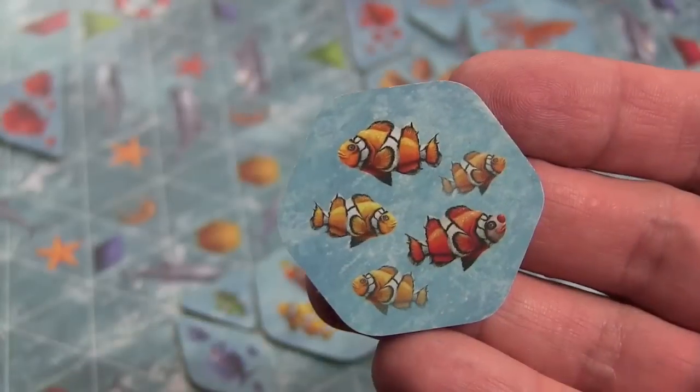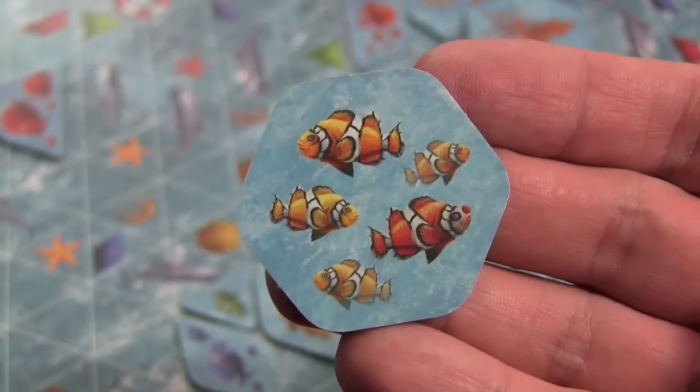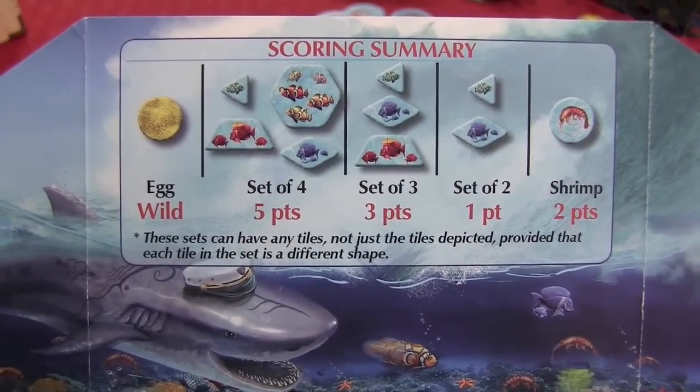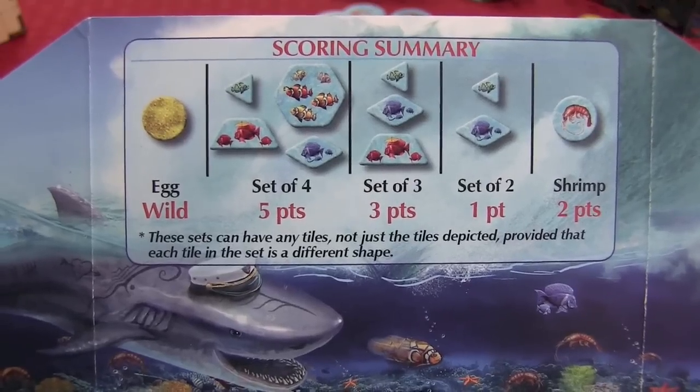One way the game can end is if all players are out of the game except for one — that player wins. There are other ways the game can end: if there are no spaces left with anything good and only sharks are showing, the game ends. Also, if there's no legal place to play the large hex tile, the game ends as well. In either case, remaining players calculate their scores by forming tiles into sets and tallying points — the player with the most points wins.